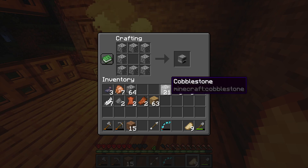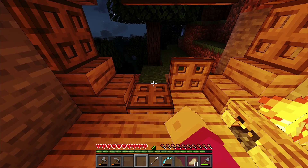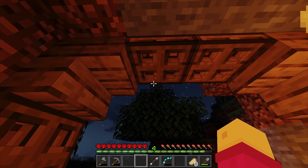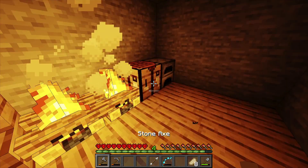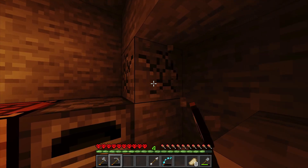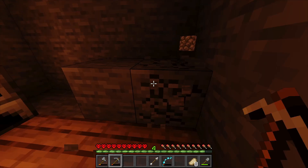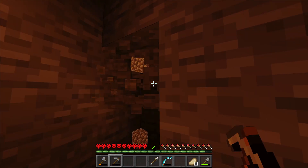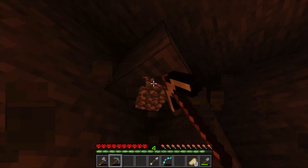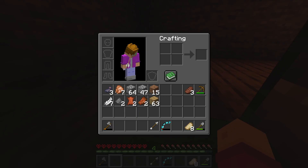I will make a furnace for iron and stuff, but I'm probably not going to use it all that much. I really like this but it's not very practical in terms of skeletons — other mobs it's fine because I can just close the trap doors — but for skeletons, since they use bows, they can just shoot me, so I'm gonna have to do something about that.